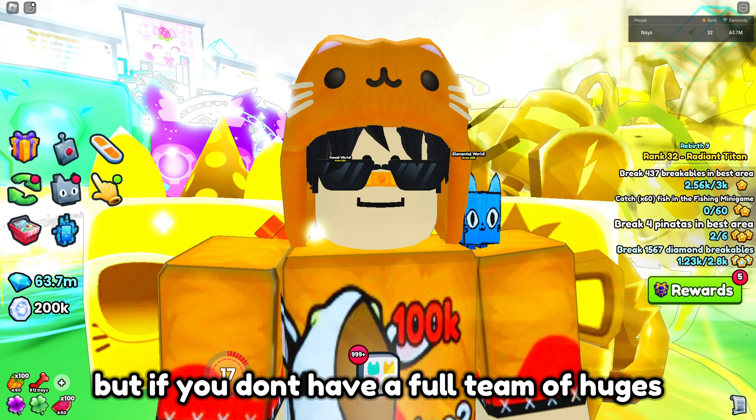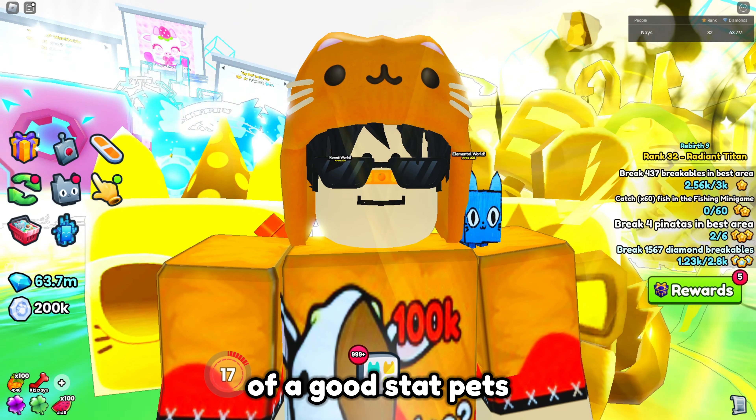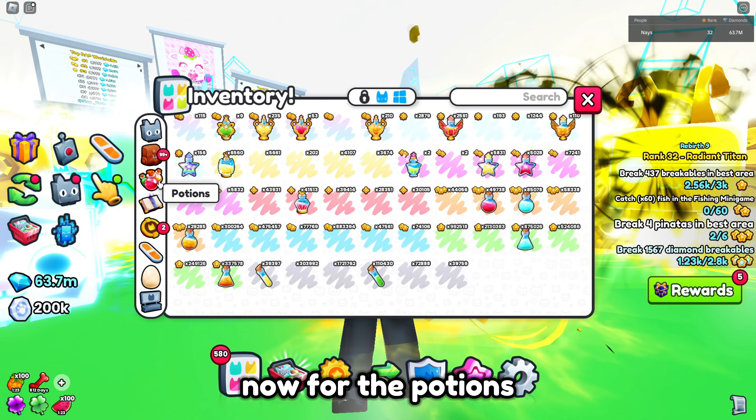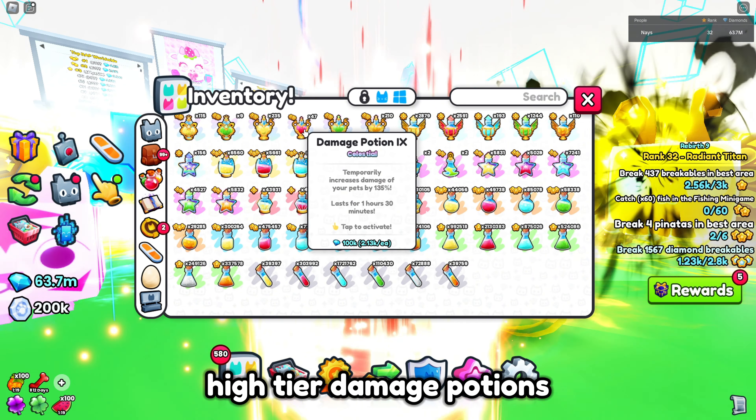But if you don't have a full team of huges, it's fine, as long as you have a full team of good stat pets. Now for the potions, you need to use high-tier damage potions — recommended is tier 8 and above.